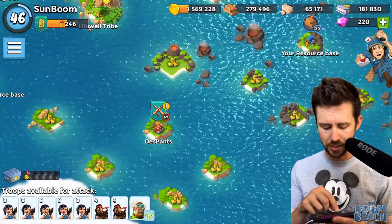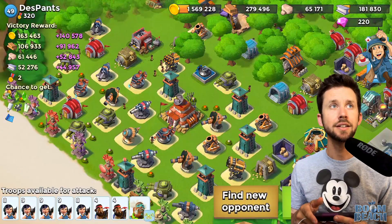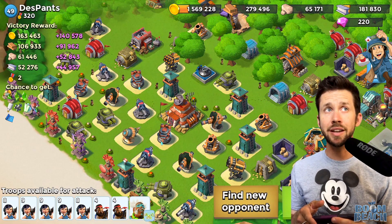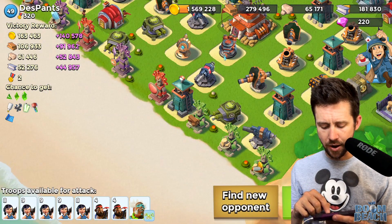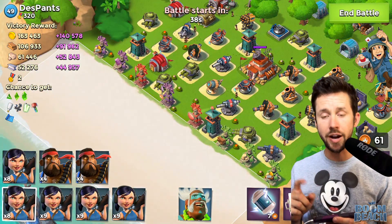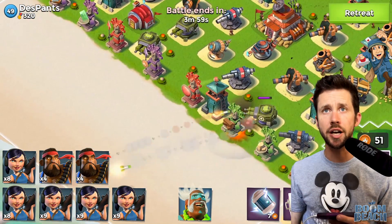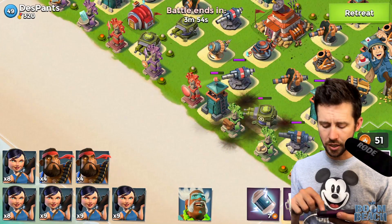Going back to this one base - DePants. He or she is boasting 163,000 gold, but with my resource reward statue I'm going to get almost double that if I can take this base out. This base is close, and I don't think she has critters yet so I have to be mindful of that. What I'm going to do is barrage where that machine gun is to clean up some of the mines.